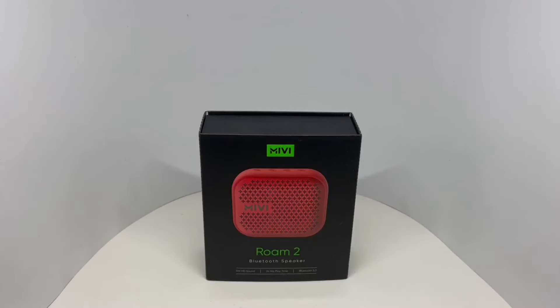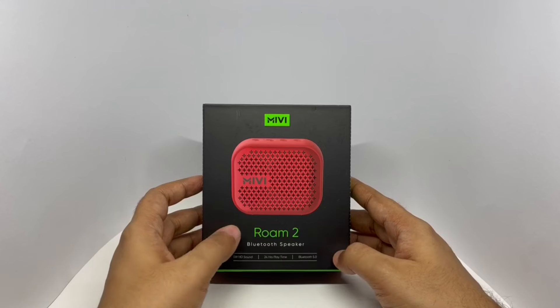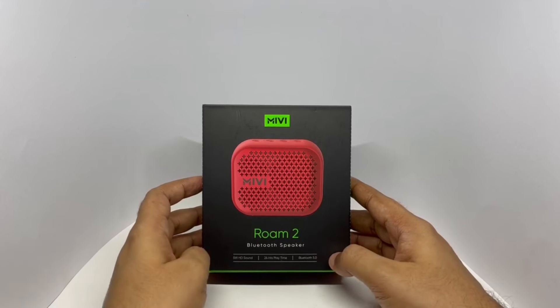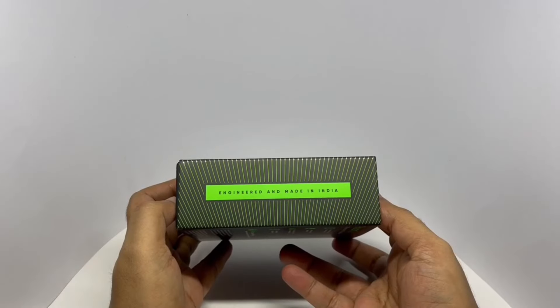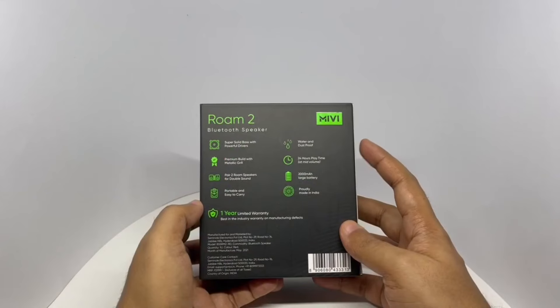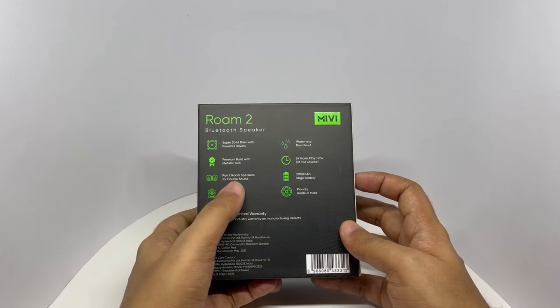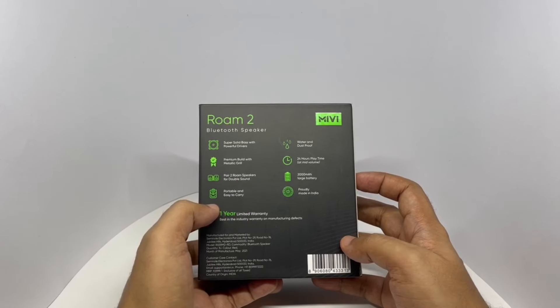Let's take a look at this Bluetooth speaker. This is from Miwi — ROM 2. 5W HD sound, 24 hours playtime, Bluetooth 5.0. Beautiful packaging. Engineered and made in India. Water and dust proof. You can pair two of these speakers for double the sound. Manufactured in Hyderabad, India. Costs around 1,299 rupees or $16 or so.